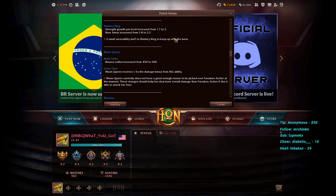Monkey King's strength growth per level has been increased from 1.7 to 2.0, and base armor increased from 2.8 to 3.2. Monkey King is naturally a very fragile hero who is typically built with tanky items; his skill set provides strong damage and combo-re-engage potential on its own. These stat buffs give him the survivability boost needed to keep up with the current meta.